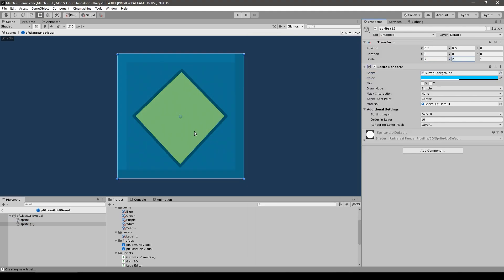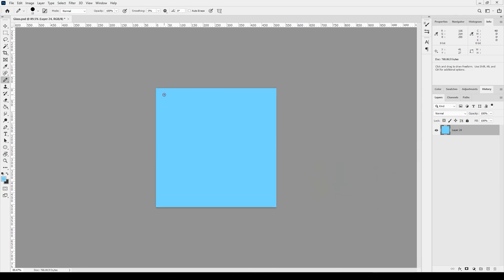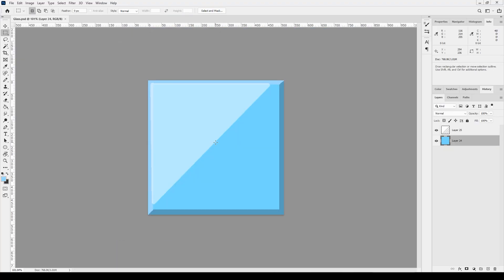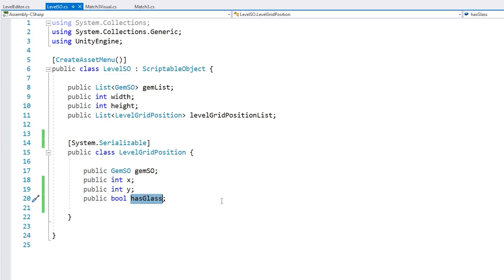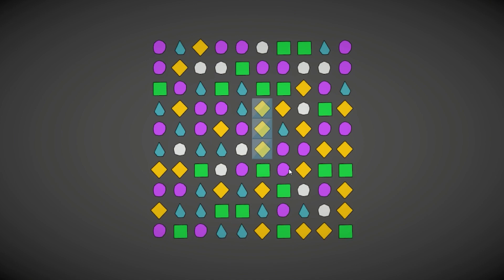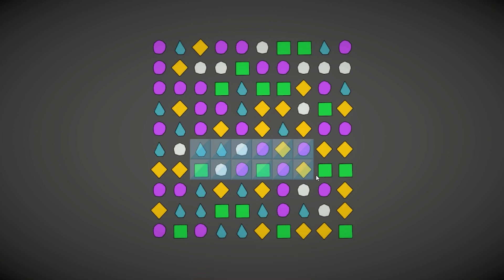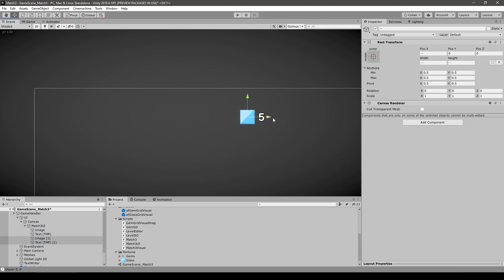For the glass mechanic, some gems start off encased in glass to add a different goal type where the player must destroy all glass positions. This is very straightforward — all it takes is adding a boolean to the grid position, then making the visual show up if the boolean is true. When checking for matches, if that position has the boolean set to true it turns to false. Adding that to the level editor is also simple: just test for the right mouse button click, get the grid position, and set the boolean to true.